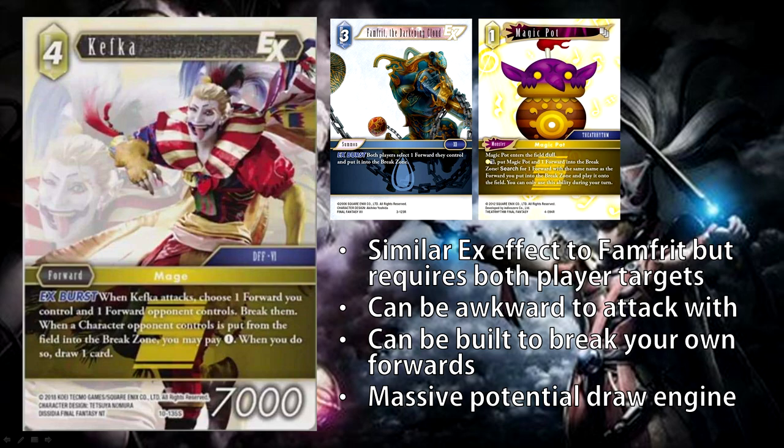The drawback is that Kefka must trigger this ability when it attacks, so if you have Kefka as your only lone forward and your opponent has some garbage forward like Porom or Viking, you attack with Kefka, you have to choose one of their forwards and one of your own — and because Kefka is your only forward, you have to sacrifice him. Your opponent is totally okay sacrificing their Viking or Porom for your Kefka. Note that it is a compulsory effect every time Kefka attacks — that's both a pro and a con — but there are a lot of nuances that can allow you to make his effect more beneficial for you.